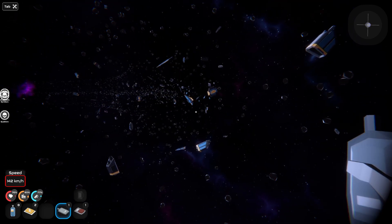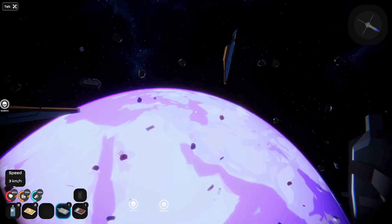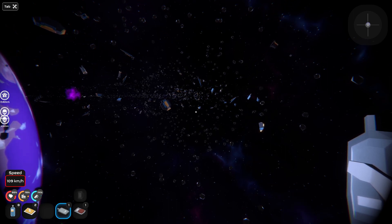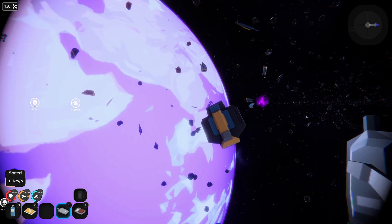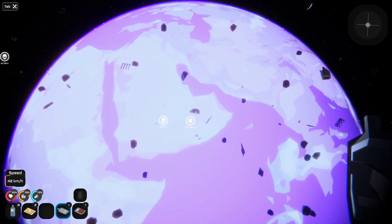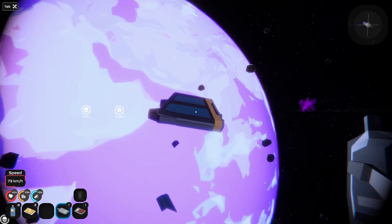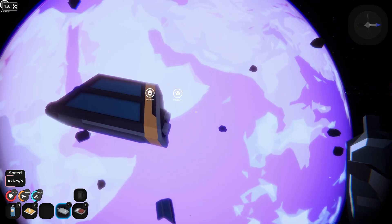Right now we should be on the completely opposite side of the planet. One would think there should be a ship around here, especially with all the debris. What is that — that looks different. Well, still just one of those engine or thruster looking things. Great.